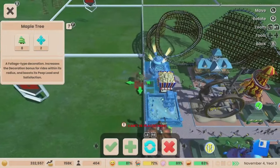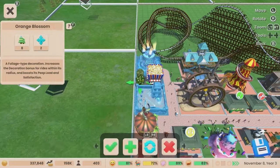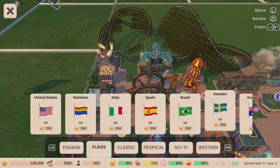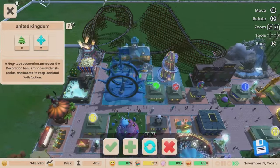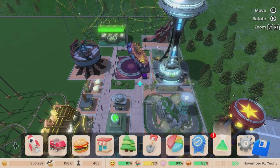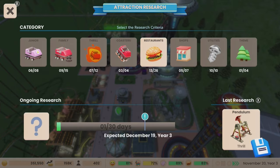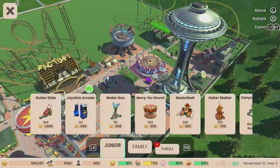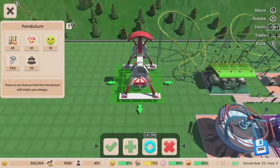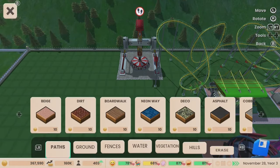If this were any other theme park simulator at a reasonable price point, and it didn't have the Roller Coaster Tycoon branding on it, it wouldn't be that bad — it'd be an okay cheap indie game to scratch that itch. But the fact that Atari have the brass balls to call this a Roller Coaster Tycoon game, claim it has a fantastic new modernized interface, looks amazing, and makes it easier to build your park — it's an absolute crock.